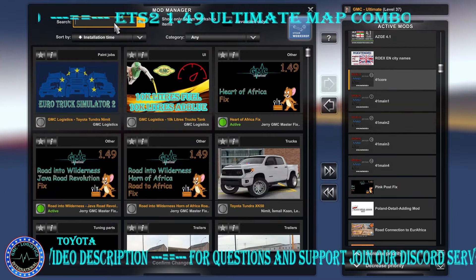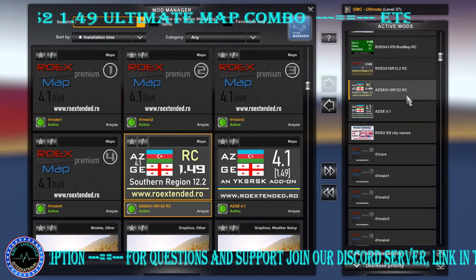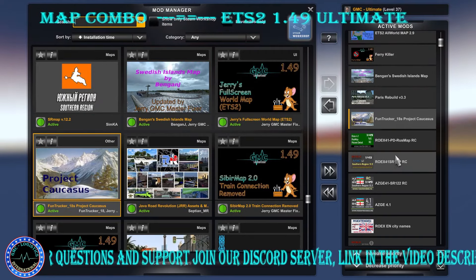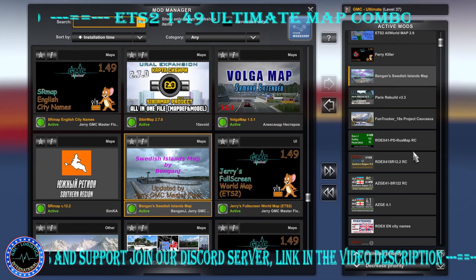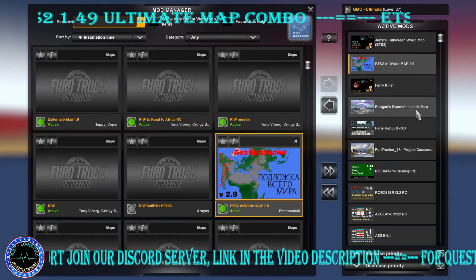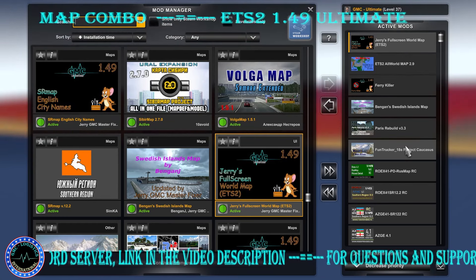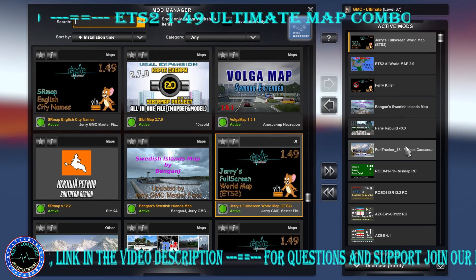Then RoEX English city names, SSG, SSG Southern Region connection, RoEX Southern Region road connection, road connection between Last Map and RoEX and Poland Detail Add-on. We have Project Caucasus by Jerry, Paris Rebuild non-ProMods version — be careful to use the non-ProMods version — Bangen Swedish Islands map, the Fairy Killer by Jerry, and the Atlas World Map 2.9 with full-screen warm-up. If you like the video please leave a like, subscribe for notifications, and happy trucking!